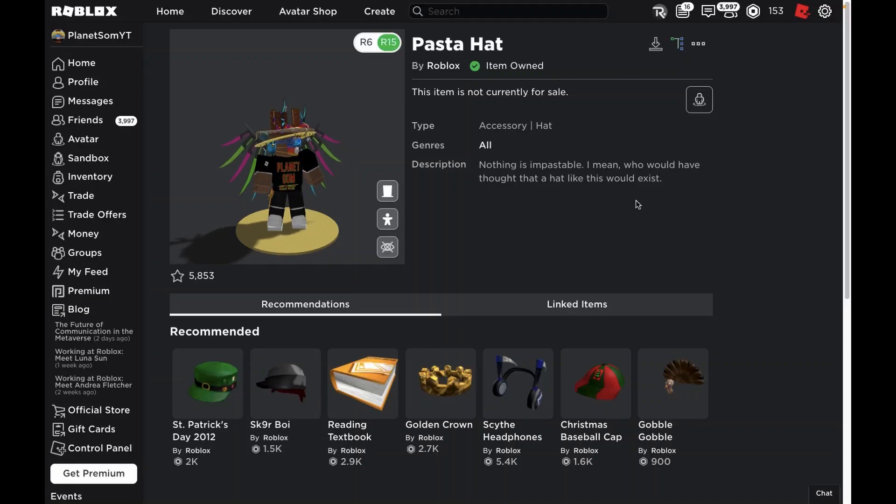I'll be showing you guys how you can get the pasta hat with the new promo code. What's up, welcome back to the channel. The item we're going to be getting is the pasta hat.